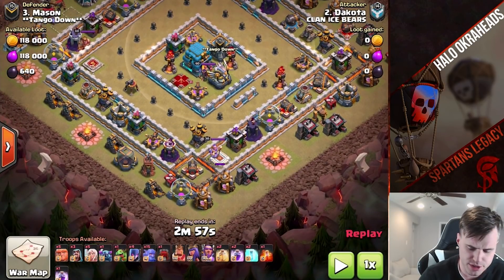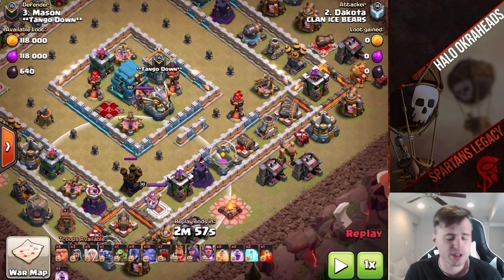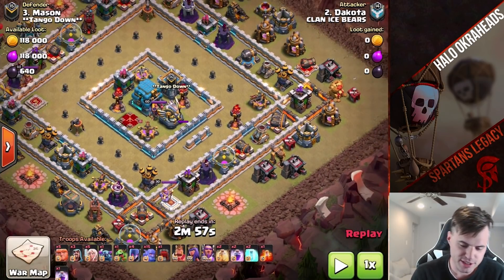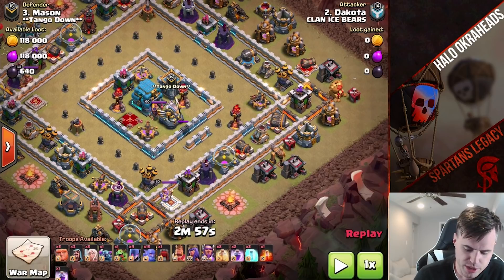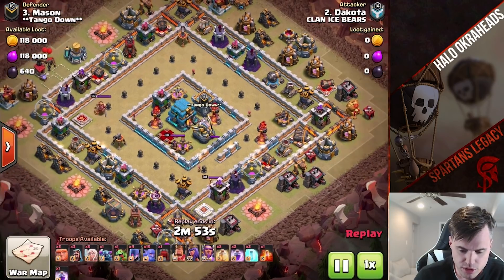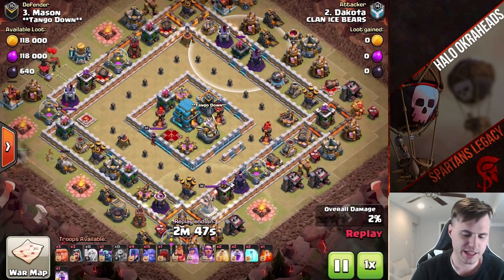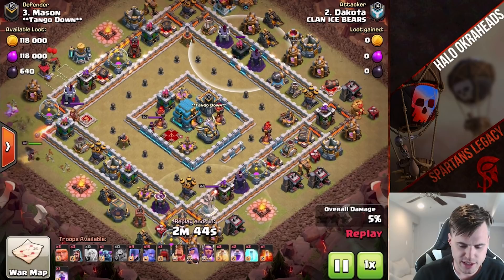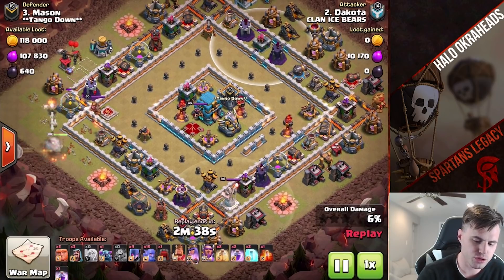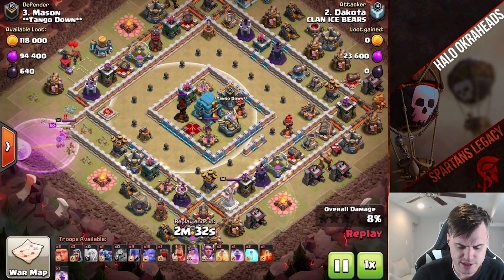It just requires a couple of wall breakers sometimes, or the ram, to get those air defenses. And then because of the ram, maybe you don't need a jump. But if you want to, you could bring a jump. Old meta would be queen walk Valkyries in the middle or something — sometimes people would do that for fun. But the Bola Witch is much stronger than the Valkyries, in my opinion. Lalo is also beautiful as well, just because the pathing — it's not hard for pathing for loons. You just need to get your hounds out in front, some haste spells, heal spells, things of that nature.